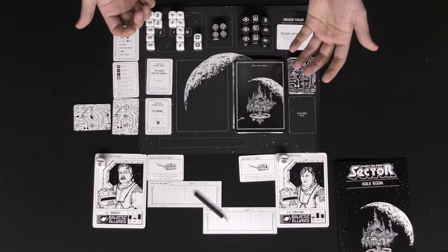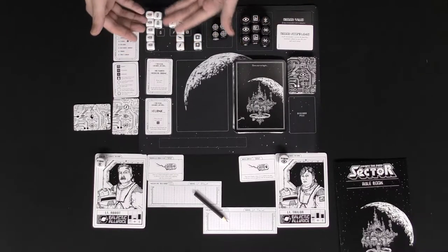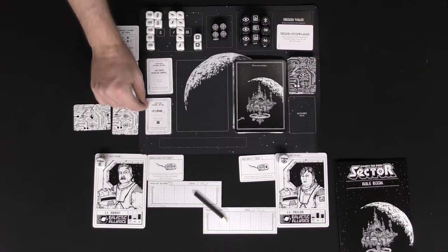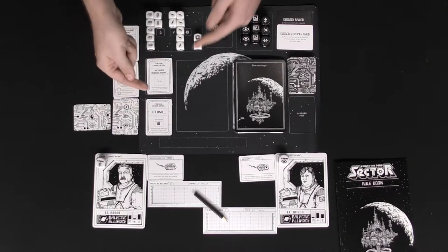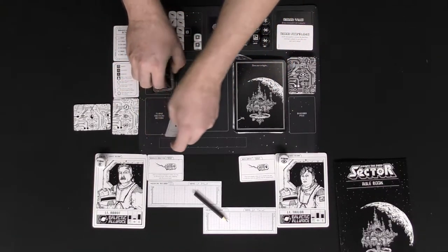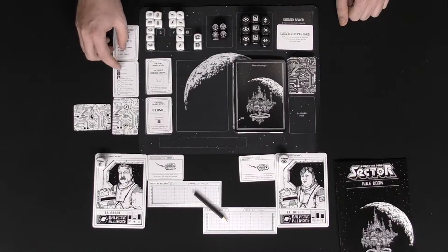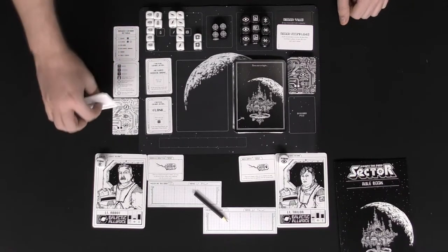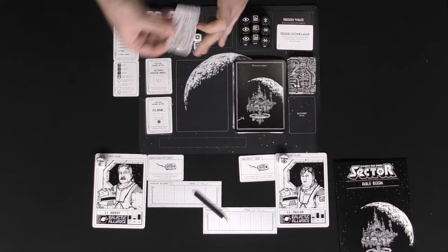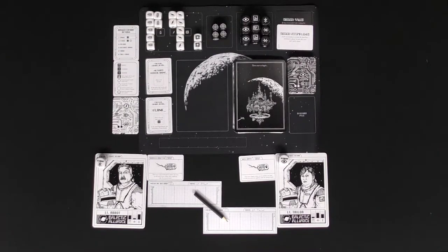You'll have hit dice to determine whether enemies attack you during ranged combat, and different types of dice for ranged combat — electric, plasma, or basic bullets. Place your active medical drone and tactical combat action flank marker on the white side, because the black side means it's been exhausted — but they refresh after every card. Set out your player reference cards next to everybody, set aside extra medical implants, and have your starting weapons available because you'll receive them when you flip your first card.